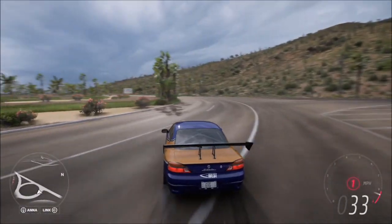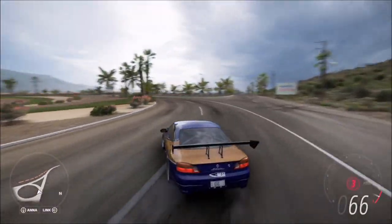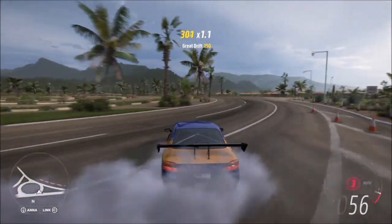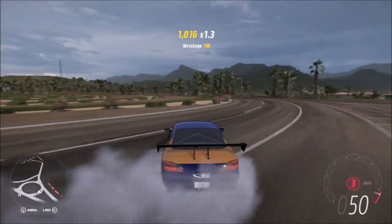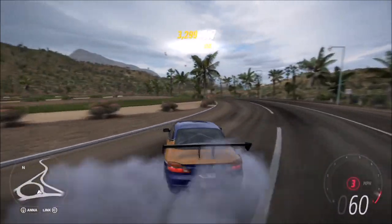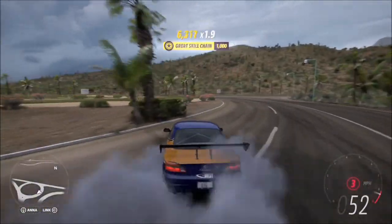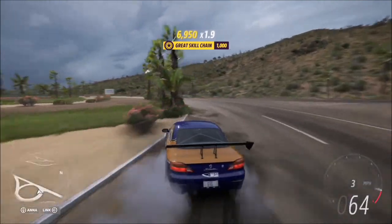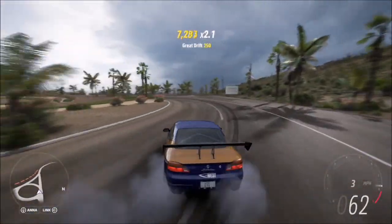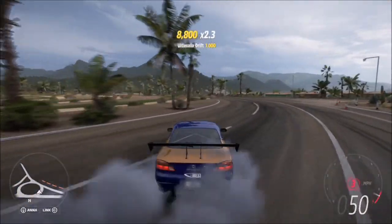It says drift skills, so that can mean normal drift skills or e-drift, where you use the handbrake. As you can see going around this roundabout, you'll pick up the ultimate drift skill in a matter of seconds. I'm letting this video play at full speed to show how quick it is — you'll only do about two or three full loops, and I'm already on my third ultimate drift skill at around 30 seconds in.